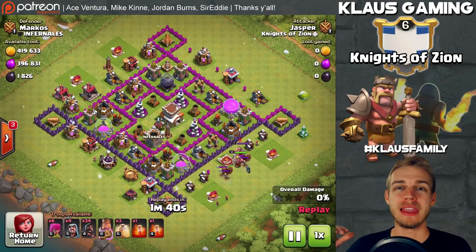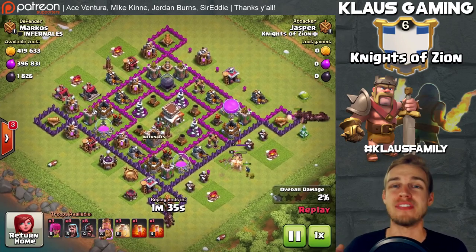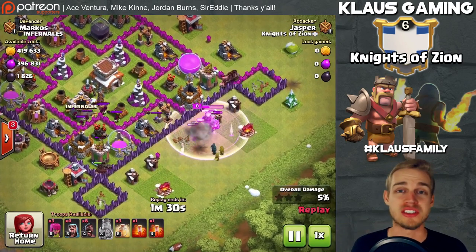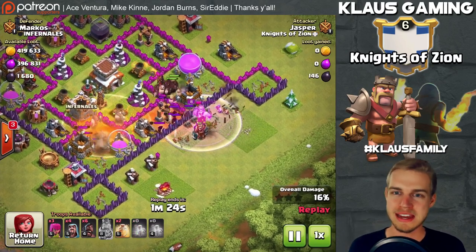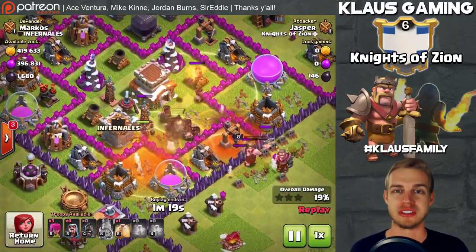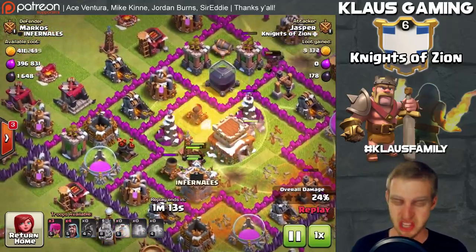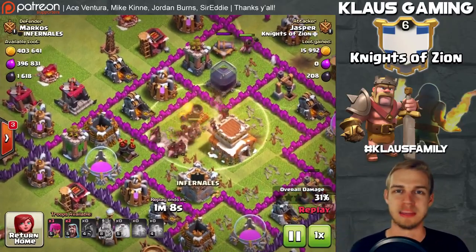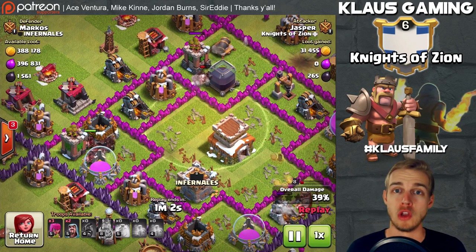Hey guys, welcome back to my let's play Town Hall 8, my name is Klaus. Today we're going to be taking advantage of the hog rider event - I have been three-starring bases left and right with this strategy, it is absolutely incredible. The trick is so simple: you throw the hogs at the base, heal spell near blank spots and wizards, and you three-star the base and get all the loot.